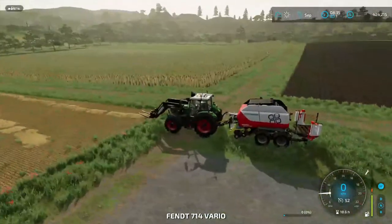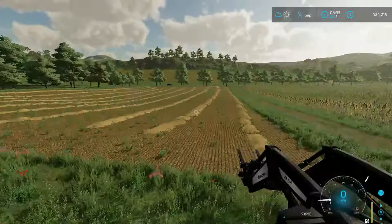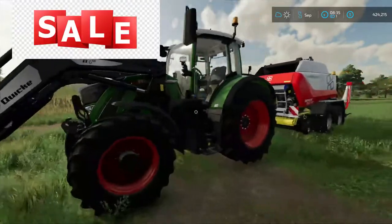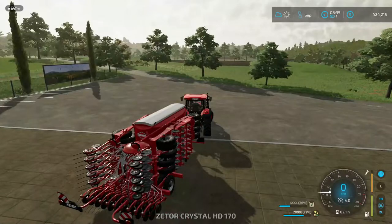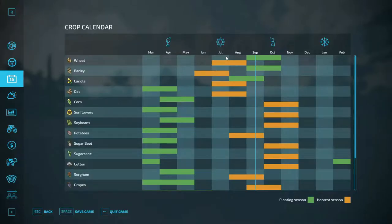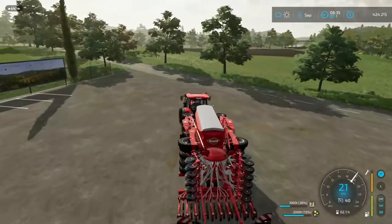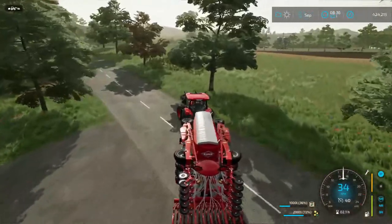We're getting the bales done. Then we got this field over here that we actually bought. We bought this truck as well — it was on sale actually. We also bought this machine — it's a fertilizer and for planting. As we can see, it's September where we are now, so we could put down wheat, barley, or canola. Let's drive this over to our farm, get that set up and get it started.